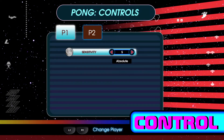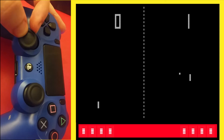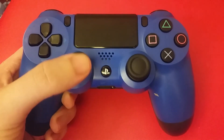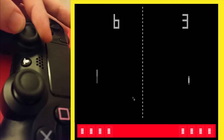The original Pong used a dial, and thanks to the crafty development from Code Mystic, you can use your controller's analog stick as a knob. This was really cleverly implemented, and you wouldn't know it from just jumping in and using the thumbstick as you normally would. But the controls are good and they work when held correctly.